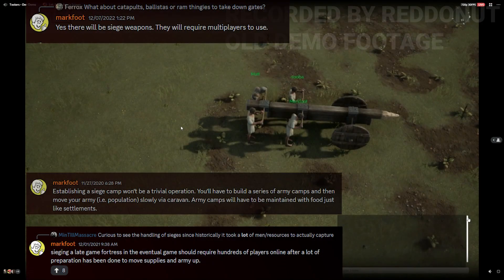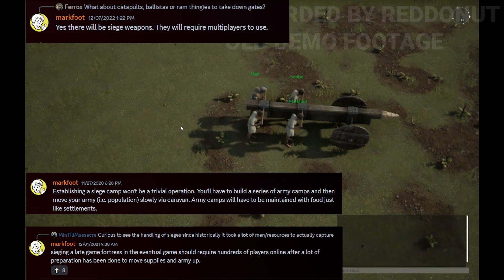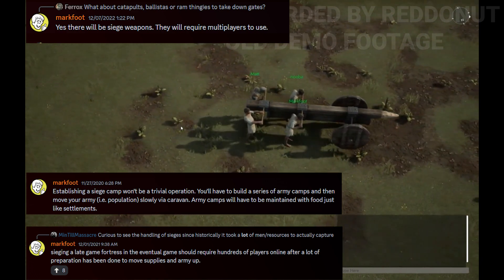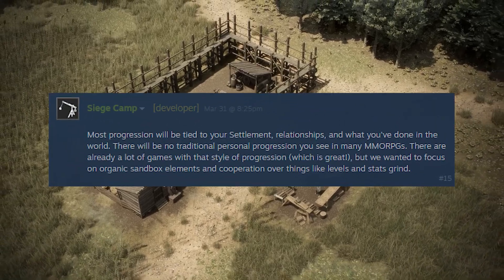The current version of combat is functional but unpolished, and it's also missing a lot of depth they intend to add in the future. As an example, Foxhole's first version of combat didn't have weapon stability or cover — Anvil's combat is at a similar stage, but they'd argue even more primitive.